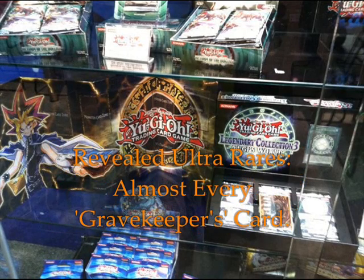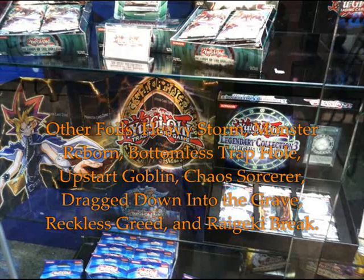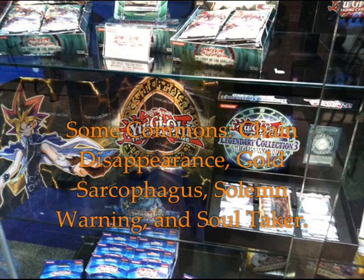Ultra rare versions of almost every Gravekeeper's card. Foil up your deck with foil versions of Heavy Storm, Monster Reborn, Bottomless Trap Hole, Upstart Goblin, Chaos Sorcerer, Dragged Down into the Grave, Reckless Greed, and Rivalry of Warlords. Easy-to-get common versions of popular tournament-level classic era cards, including Chain Disappearance, Gold Sarcophagus, Dimensional Fissure, and Soul Taker.